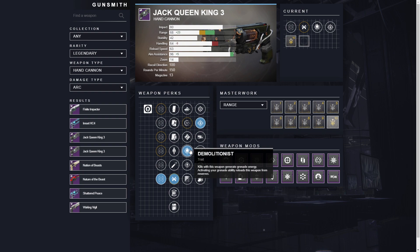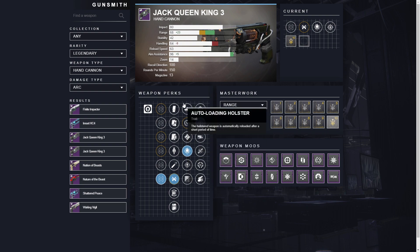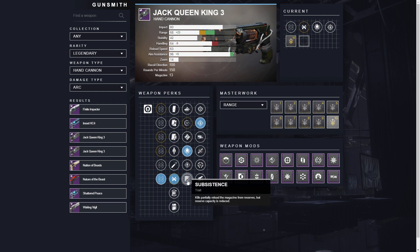Another cool thing about Demolitionist is that when you throw your grenade, your gun is reloaded. I said the reload on this gun is really good, but once you throw your grenade, the gun also gets reloaded. So you have multiple ways to keep the gun reloaded. I want to go for High Impact Reserves because 15% extra damage the whole time isn't that crazy, especially when it's on the bottom half — meaning you have to shoot seven shots first for it to kick in. In the second trait, either Swashbuckler or Rampage would be my next choice, because as you're killing and keeping the damage on, your gun is automatically reloading.